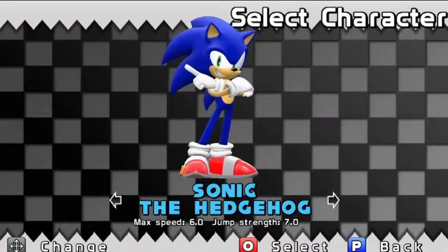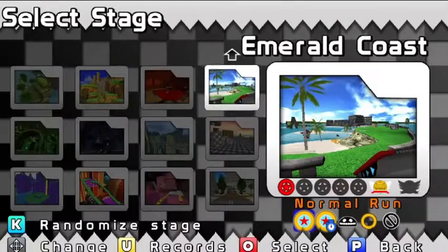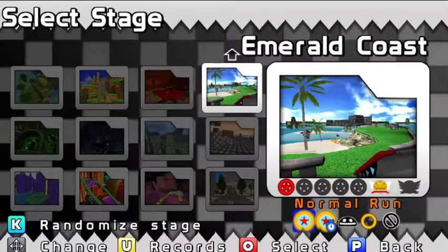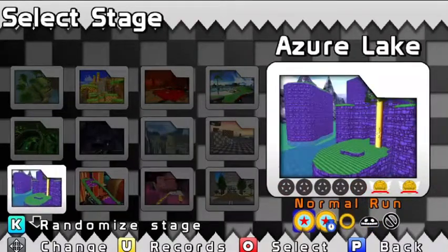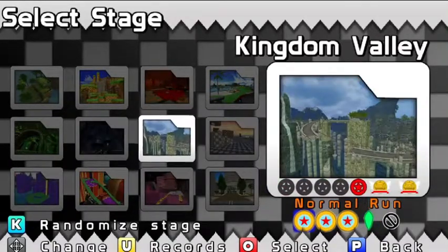We're going to run in as Sonic now and play some stages. I want to throw him into Kingdom Valley because that is one of the stages here. Don't worry about the stages further down — I'm not going to throw him into any of the modded stages, because those are taken from Sonic World Release 9, which means they're built for the older version of the game. All the new gimmicks, new enemies, and new mechanics in this game won't be present in those stages.